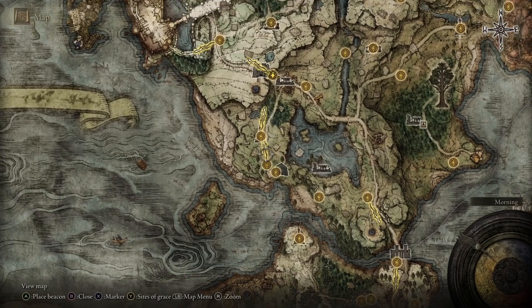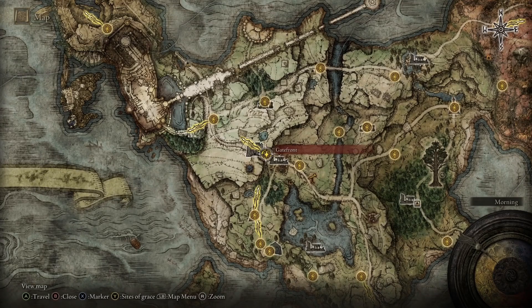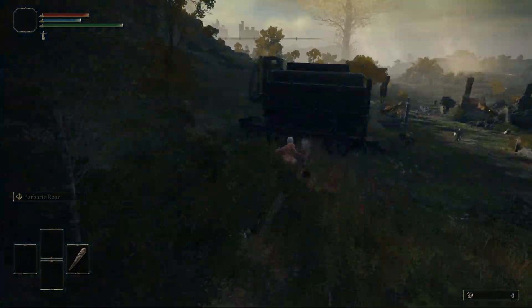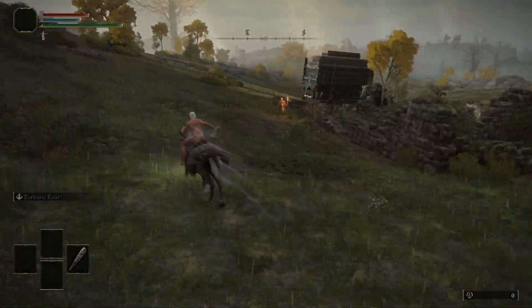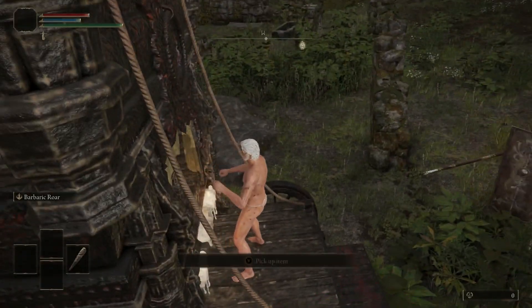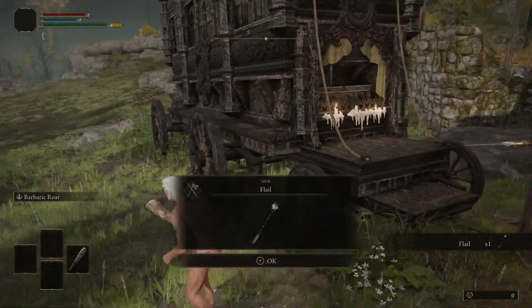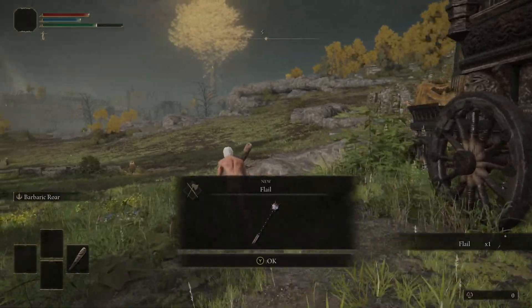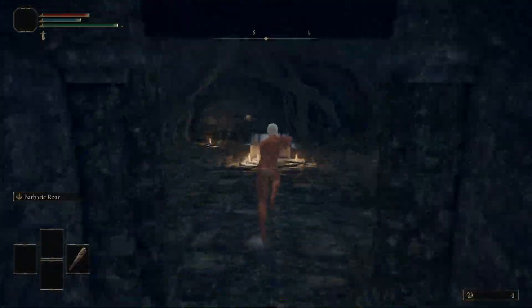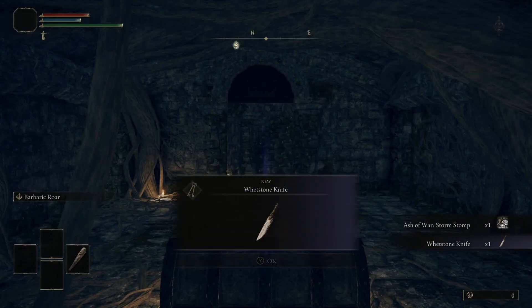To start off, we're going to head up to the Gatefront Ruins in Limgrave, where we're going to grab a flail and also the whetstone knife from the cellar. To get the flail, from the Site of Grace just head to the northeast corner of the camp. You'll find a carriage guarded by a couple guys — try not to get murdered by them — and inside the carriage you can grab the flail from the chest. After that, go toward the center of the ruins, down into the cellar, and you'll find a chest that contains the whetstone knife.